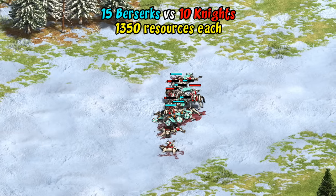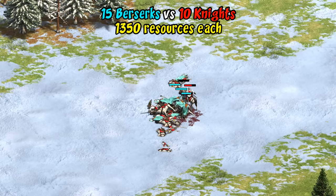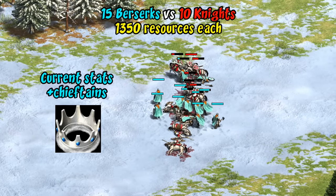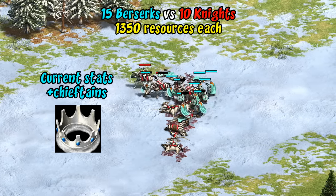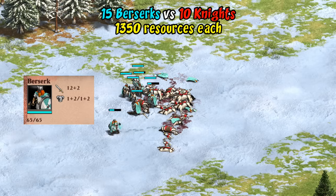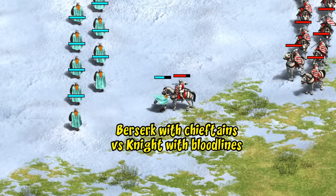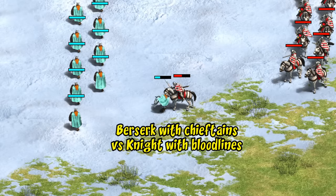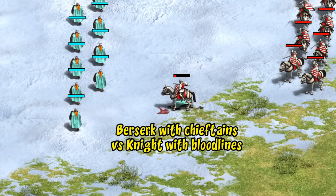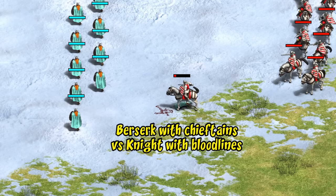Switching now to the current balance post-November patch, with equal resources and upgrades against knights, berserks now seem to have a small to medium advantage — assuming you're able to field proportionally more units. Adding chieftains makes the advantage immediately very obvious. Chieftains is also a sneaky tech since it isn't advertised on the unit in any way — your opponent has no idea by looking at or clicking on your units if it's been researched. After chieftains with equal blacksmith upgrades, a berserk can almost take on a knight one-on-one, which is great value considering the knight costs 50% more resources.